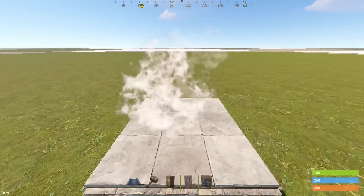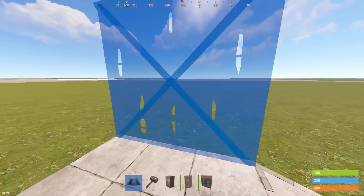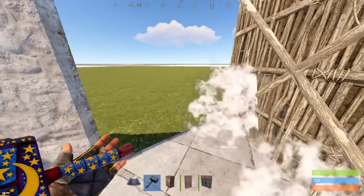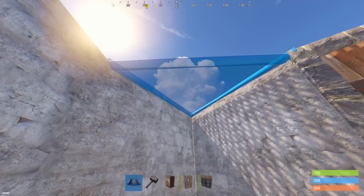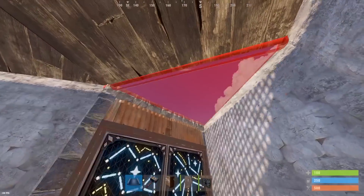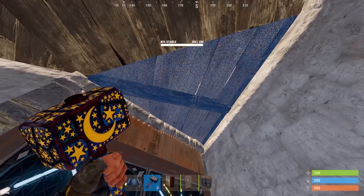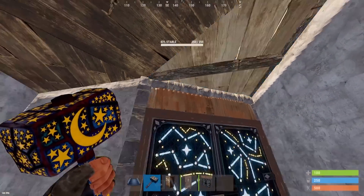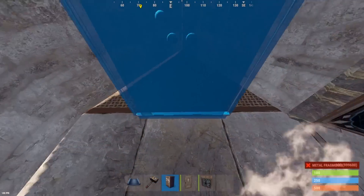Commence the build by placing down a square, a triangle on these sides, and then surround with walls. Place a frame and a double door in this slot, and then seal in the roof. Make sure to leave this triangle wood so we can hatch it out later — this is very important for the bunker. In order to place the TC correctly, I'll upgrade this triangle to metal.